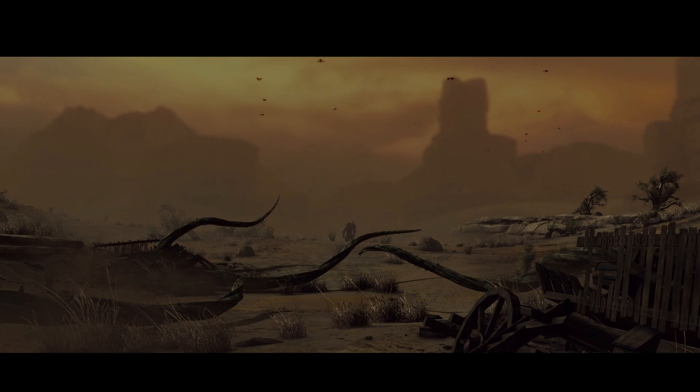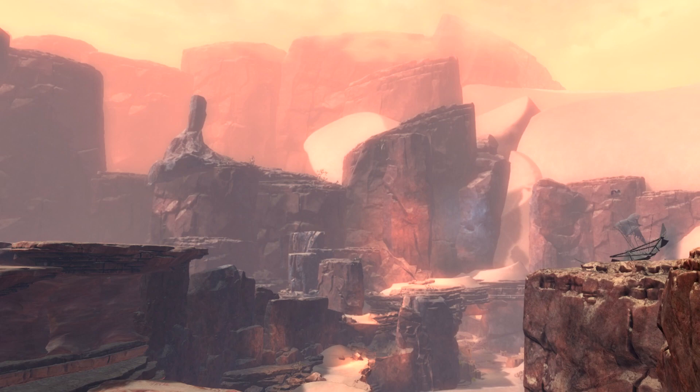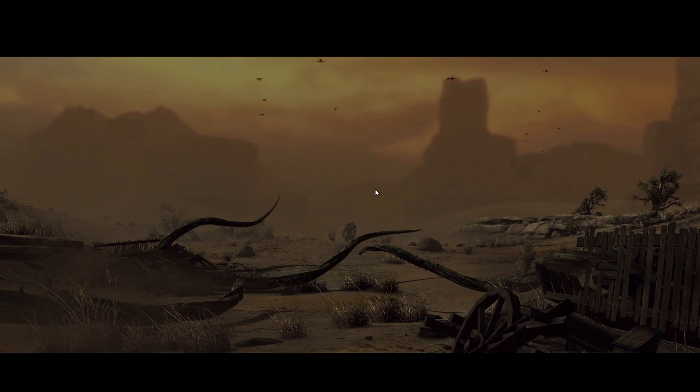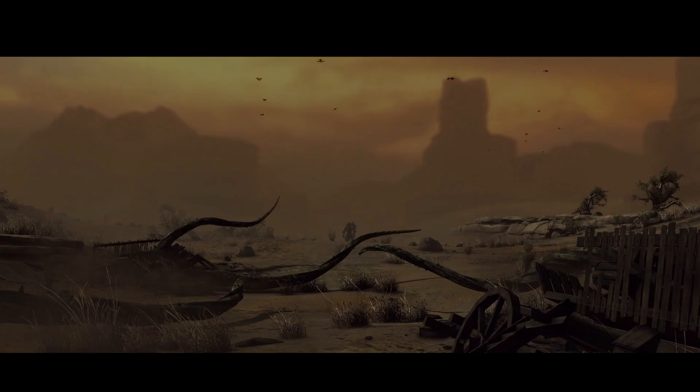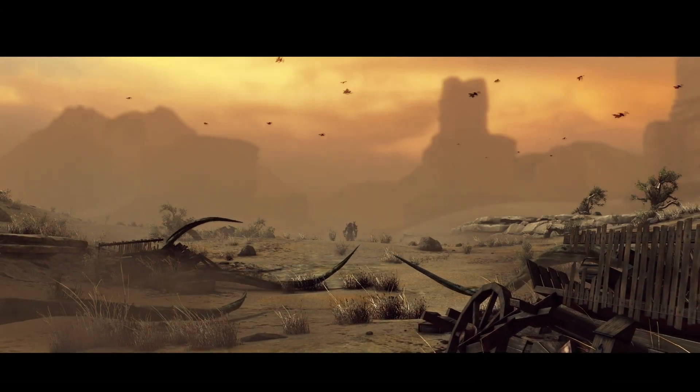We start off with an initial shot of presumably one of the three biomes ArenaNet talked about adding to the game. When they referenced three biomes, they seem to be talking specifically about three layers of verticality within a single map. Here we're seeing a very distinctive-looking place, quite similar to Dry Top or the Silver Wastes - one of the more barren, desolate areas. Some questions we might be asking: why is Ritlock traveling alone? Is this hinting at something to do with the story or his time spent in the mists?